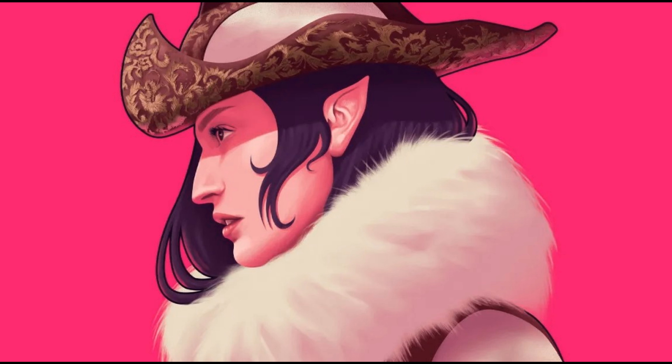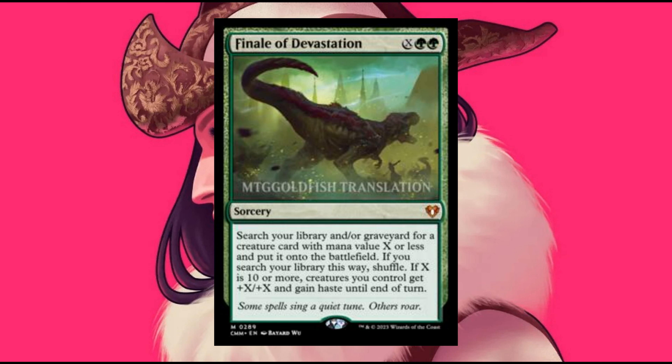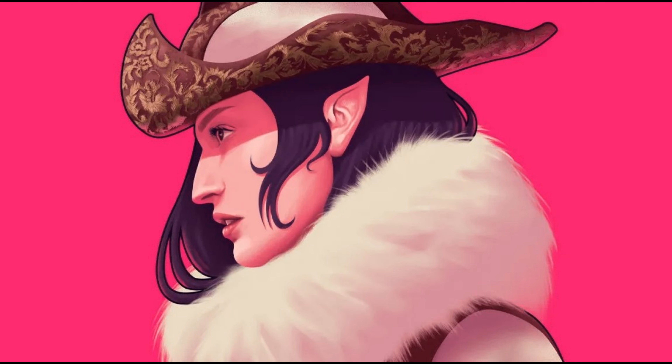Last but not least, Finale of Devastation from War of the Spark — it's a nice way to devastate the pockets of players and collectors. That was the last card in Day 2 of the spoilers of Commander Masters. All reprints, so I'm not going into that much detail. Join me tomorrow for another day of spoilers of this very expensive set, and don't forget to subscribe to my channel for more videos about Magic the Gathering and the Collectible World.